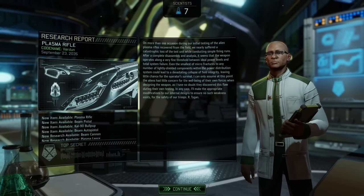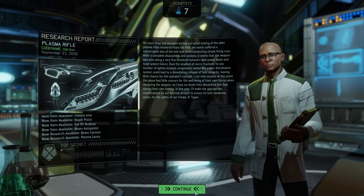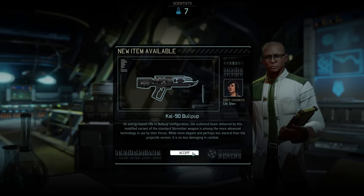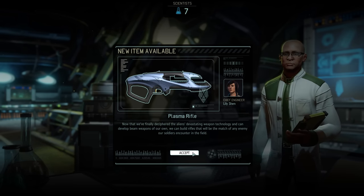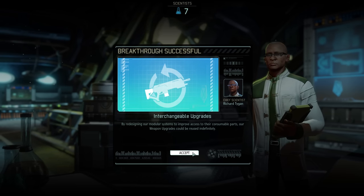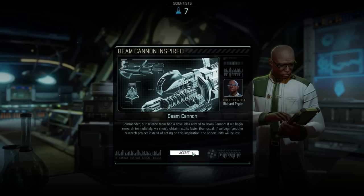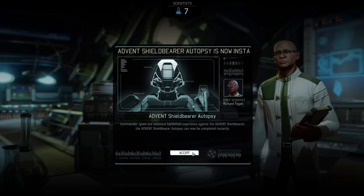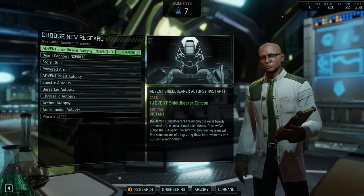Reaching a new tier of weaponry unlocks plenty of new weapons and research projects. Immediately available are the plasma weapon upgrades to the Templar auto pistol, the Skirmisher bullpup, the regular pistol, and of course the plasma assault rifle. The rest will need to be unlocked with specific research projects. Also exciting is the Beam Cannon project — the weapon for the Grenadier has been inspired. But first, we've collected enough Shield Bearer corpses for the autopsy to be instant, so let's take care of that first.